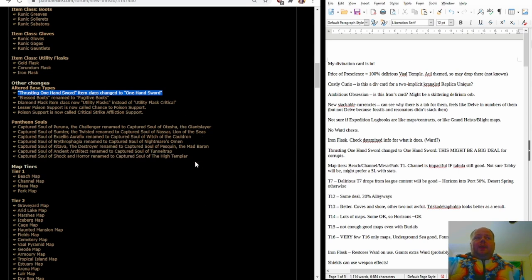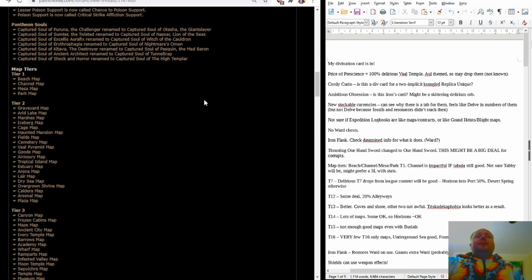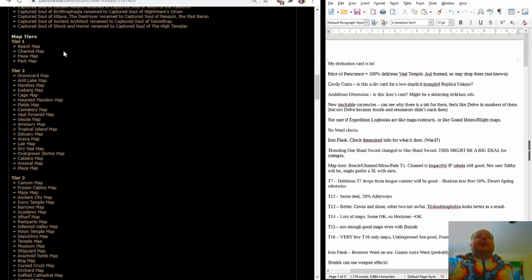There are a few changes to the Pantheon souls — specifically which soul is linked to which boss. Then we have the map tiers. A bunch of maps that are significant are low tier: Beach, one of the smoothest layouts in the game, and Mesa and Park are also very smooth layouts. Channel is one of the maps where you can farm a Humility Divination card, though I'm not sure people are going to be keen on farming Humility this league, because of the support gem changes — I don't think Tabula Rasa is a good early endgame piece of equipment anymore. I think you would rather have a 5-link with stats.